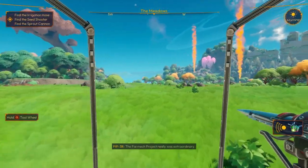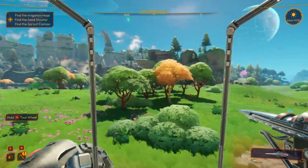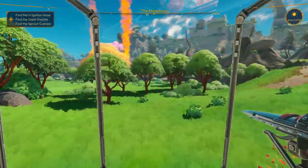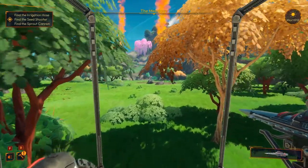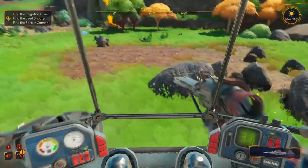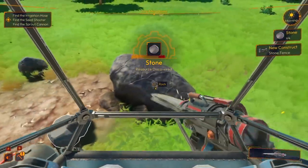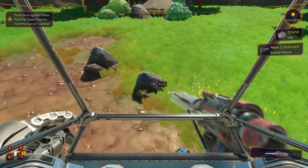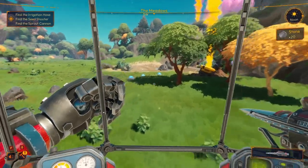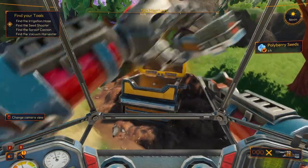I got two plumes of smoke over there and it looks like there's something right here - no, it's a plant. It says here that you can use the Q button to flip your tools. The beginning is very much a typical survival game - you get your rocks, your bushes. Let's see what else this has to offer. These are polyberry seeds. We got a seed shooter.